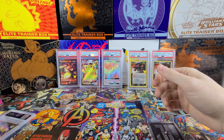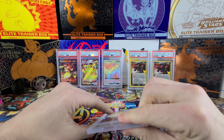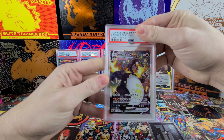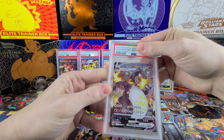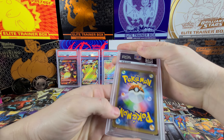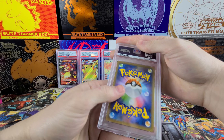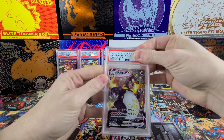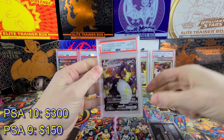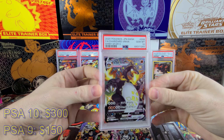Now for the coup de grâce — the big one, the one we pulled on the channel: the Shiny Charizard VMAX from Shiny Star V. Japanese cards are notoriously good for pulling 10s, so I'm hoping that's what it gets. We could go 5 for 5! And — 5 for 5 on the 10s! Heck yeah, that is great!